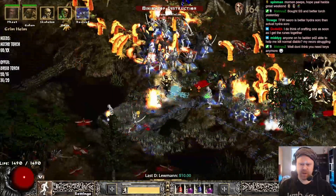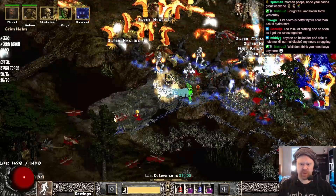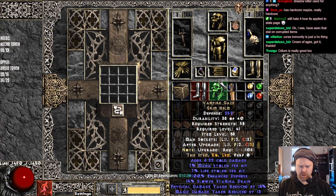We have a Vamp Gaze — not bad at all. Cheeky little Vamp Gaze in the first run of the day. Okay, we have a bunch of items here to corrupt. We have Vamp Gaze, we have some really interesting arrows — 20 attack speed with Prevent Monster Heal, knockback, minimum damage and mana per kill. I don't really know what I'm looking for on this, but I'm going to corrupt it anyway.